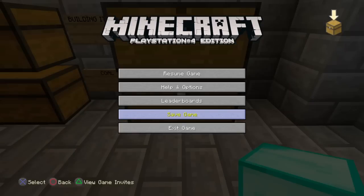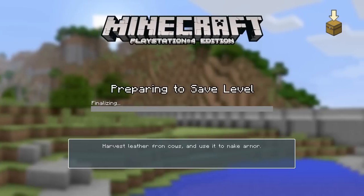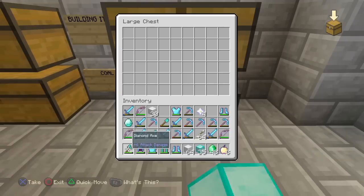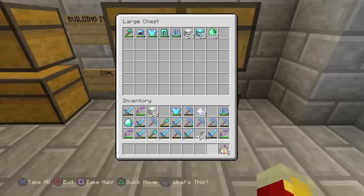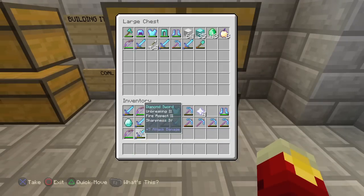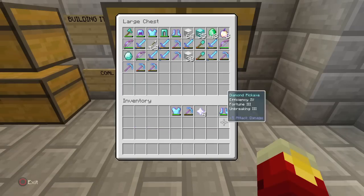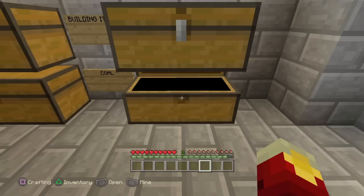Save the game, and anything you want to duplicate, make sure you put inside of the chest. So I've got four items right now, so this should all be duplicated afterwards.